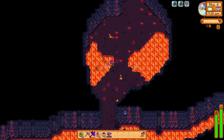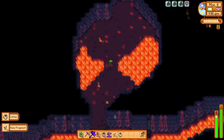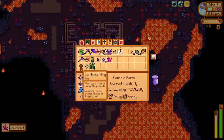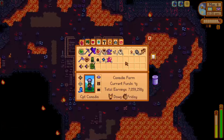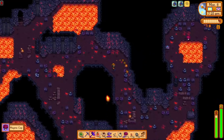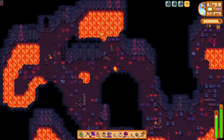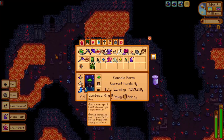We will slay every lava lurker we come across in hopes for more dragon teeth, which we will need 10 for the island warp obelisk. We will also try to collect lots of cinder shards so we can have enough ready for when we upgrade our galaxy hammer to the infinity gavel. We do need three galaxy souls and have not found a single one yet.